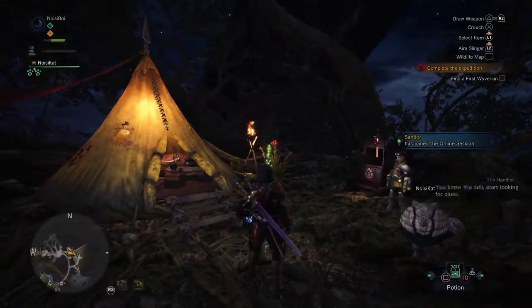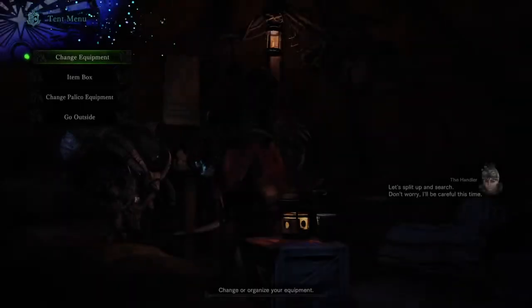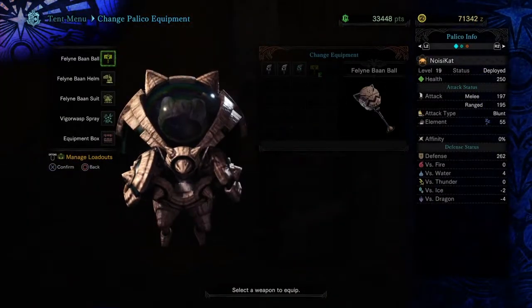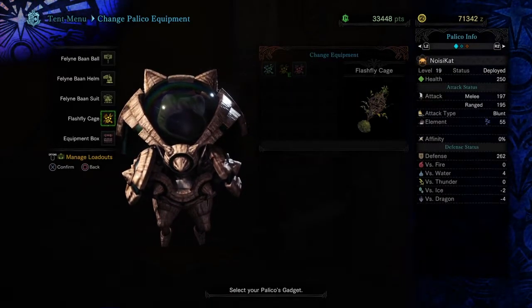Alright guys, here we are. Every time you say split up, you always get hurt or something. This is my Palico - I haven't actually spoken about him, but there were a few things, the abilities you can do now.